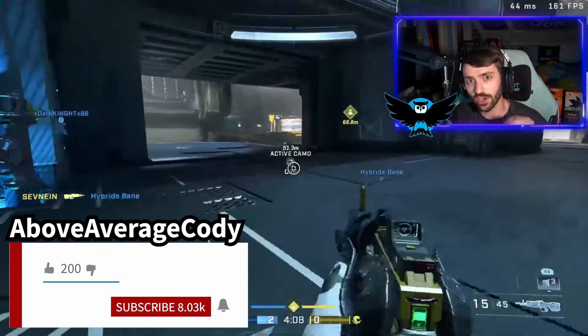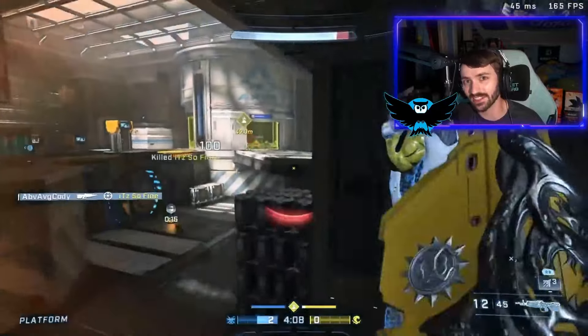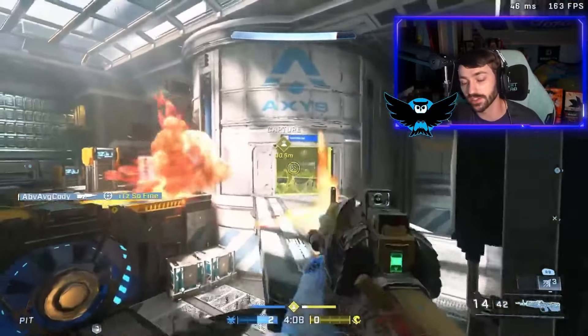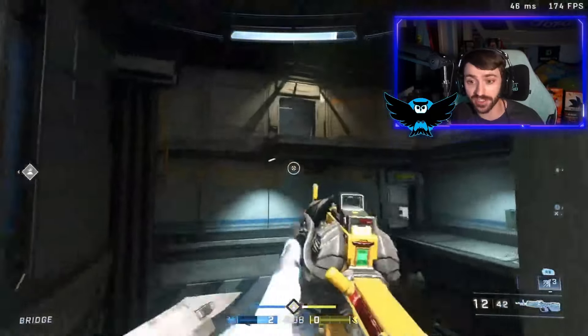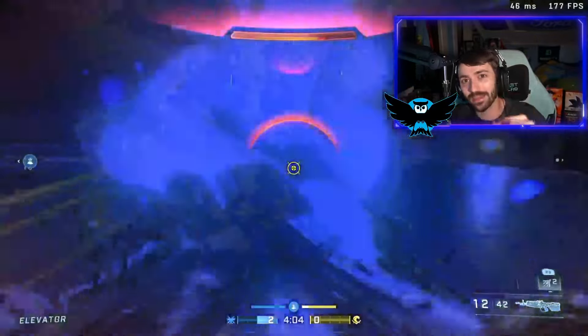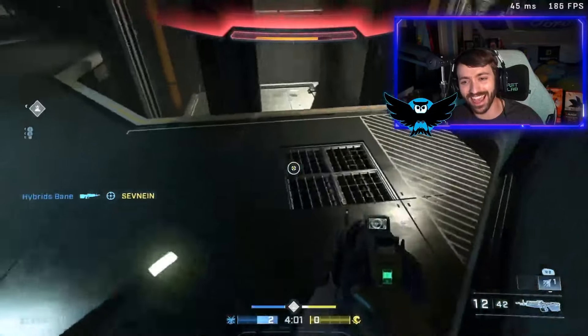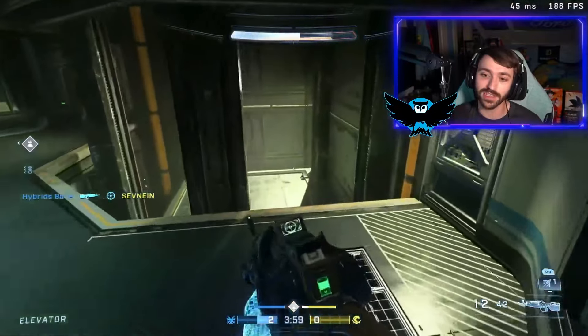Above Average Cody here, today to talk all about the newest setting we received in Halo Infinite with the last CU-32 update — the ability to turn off aim magnetism, or aim assist. This was a very interesting addition to get so late into the game.